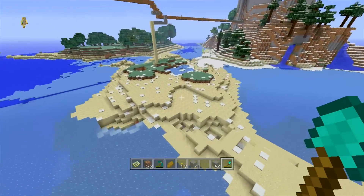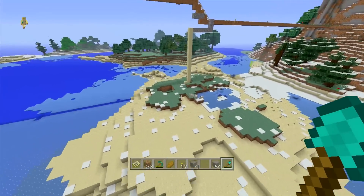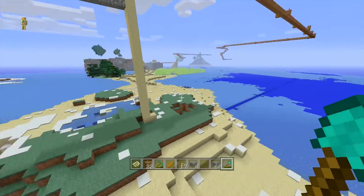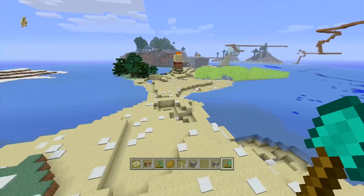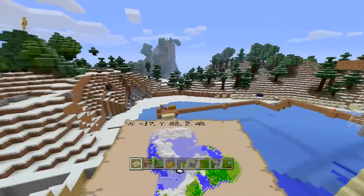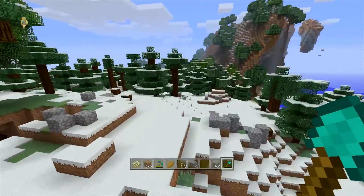Also, this desert here is covered in random patches of snow. I wonder what this is all about - it's very, very weird. I guess when the snow was falling, this must be a snow biome right now. So we've got a bunch of cool stuff in this world. Obviously it's been so long since I've been in it, so it's not that massive.